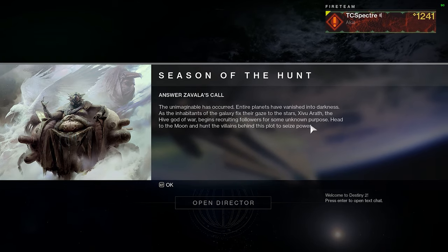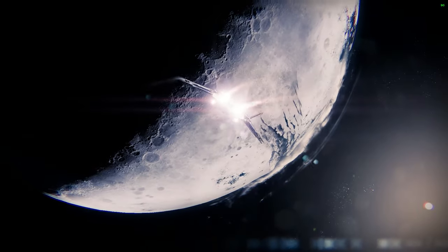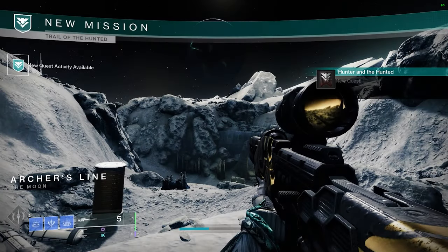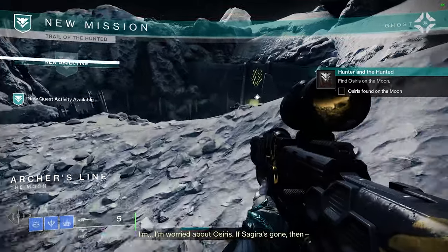So when you start up the game, you're gonna get a notification that something is happening on the moon. When you click on the moon destination, you're gonna see that there's a new quest that gives you a new cutscene, which eventually leads you to the Crow in the Tangled Shore. After doing the initial quest, I thought it was a nice setup for potential story between the Guardian and the Crow.